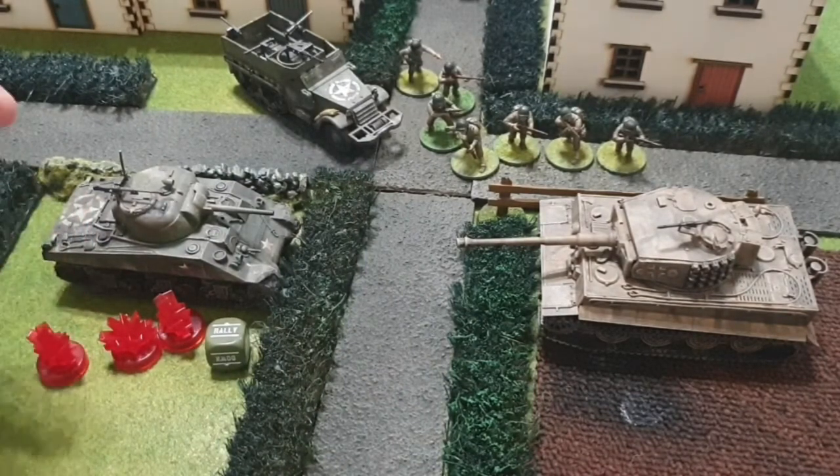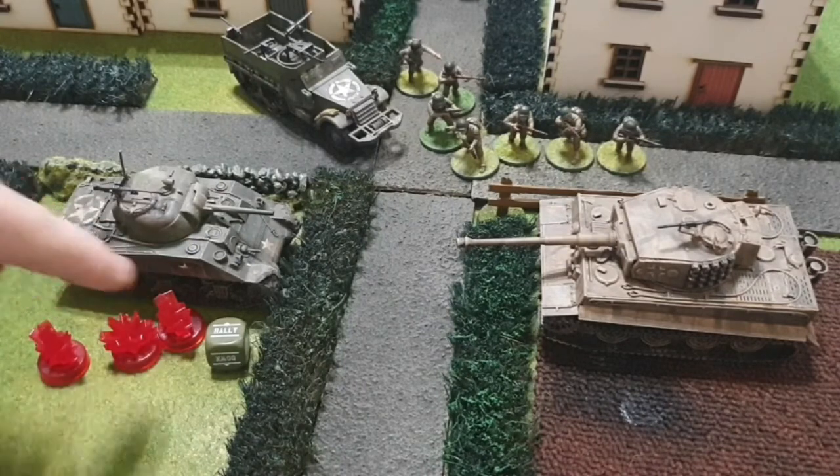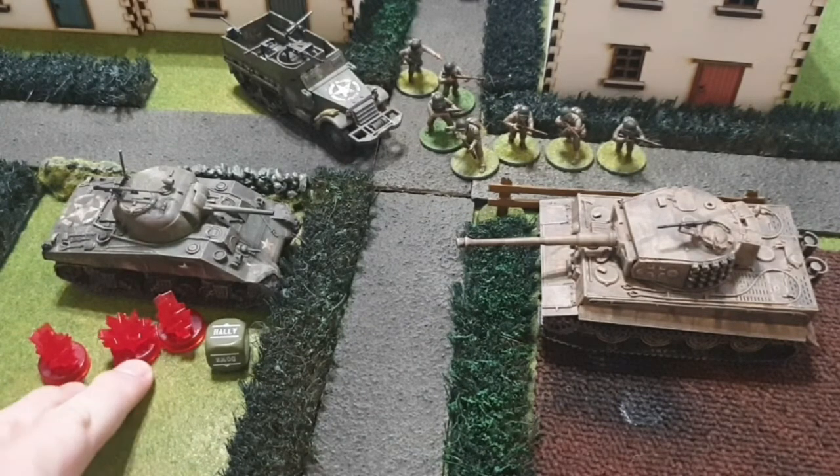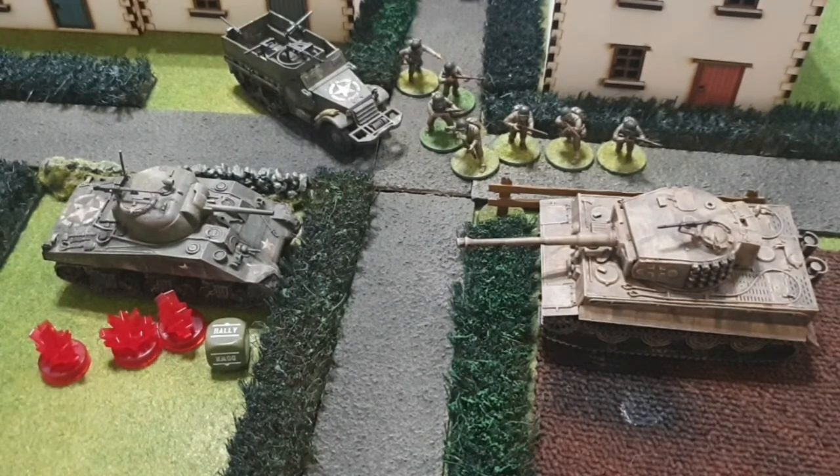Normally you need a three to fire, then range and everything else, and then a plus one for each pin marker. So if this guy didn't move, somebody was within half his range, but he had three pin markers, you'd need a six straight off to try and hit that vehicle. Putting pin markers on things helps you out and puts pressure on the other player.